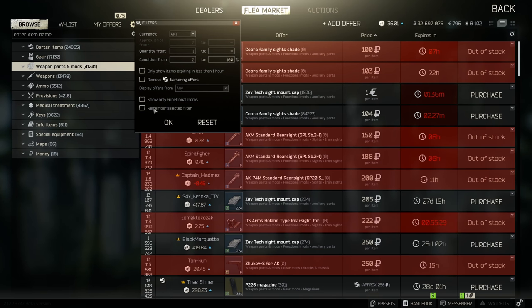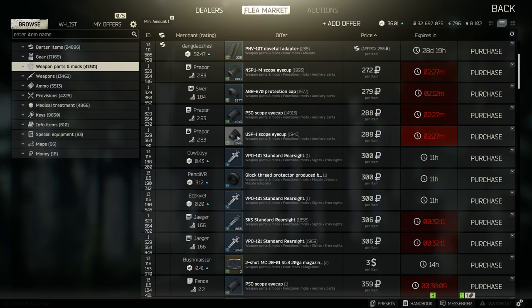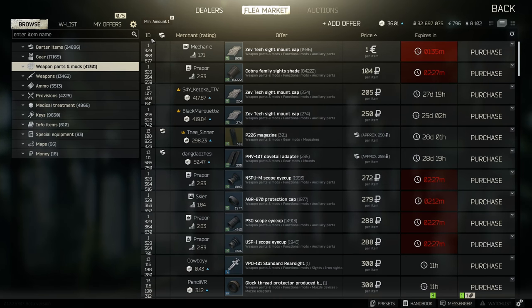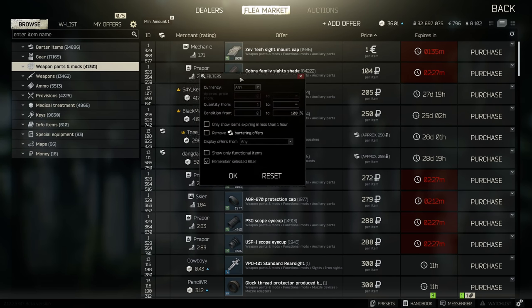Then click 'Remember Selected Filter.' Now, because you just want to see items where at least one is in stock, you will see it filters down to just those items and gets rid of those pesky out-of-stock ones.